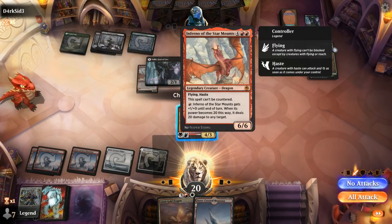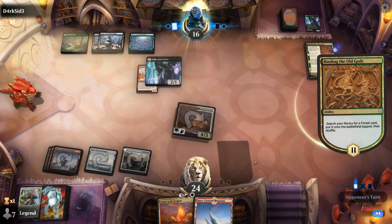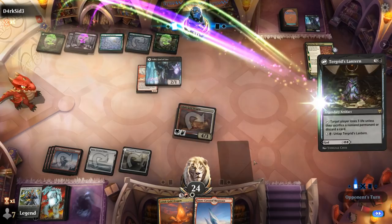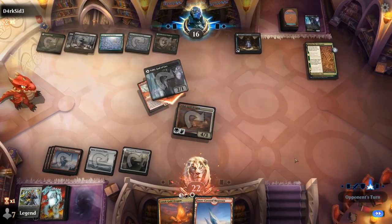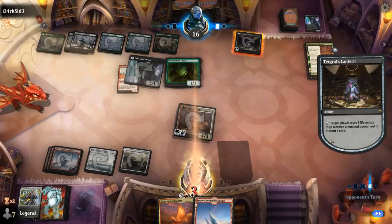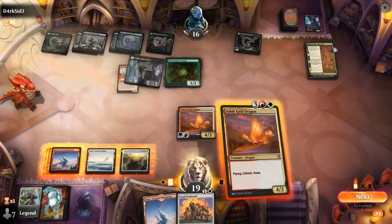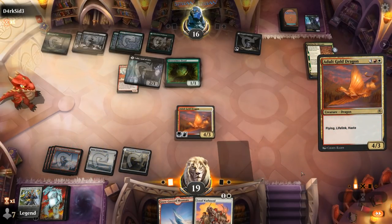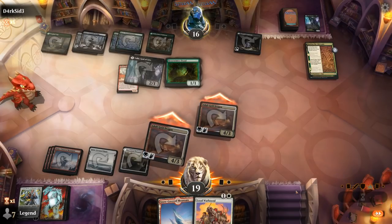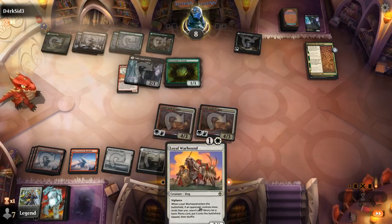The opponent can eventually turn Valkyrie into a 6/6, but we should be able to find removal in the meantime. Chigrids' Lantern we don't really care about since we can easily offset the life loss. Warhound gets us a land but it comes in tapped, so we'll probably still go for another Dragon. Next turn they can turn Valkyrie into a 6/6 Inferno, which will stop us a little bit.